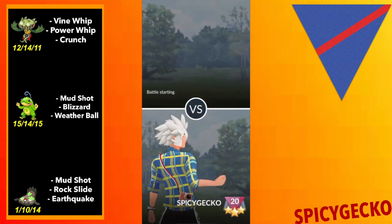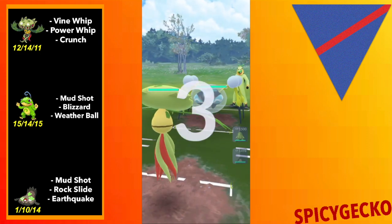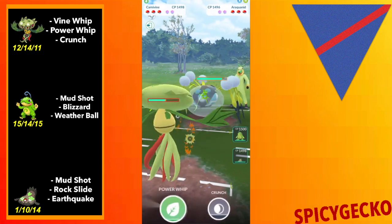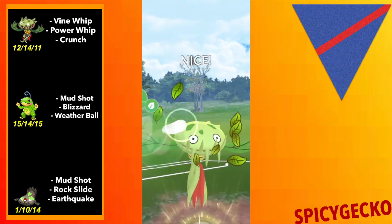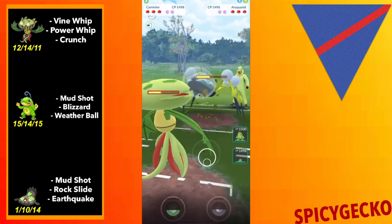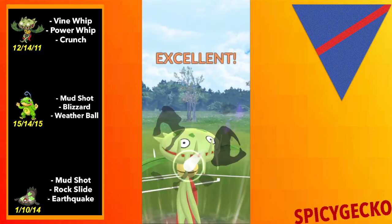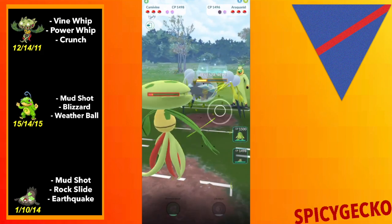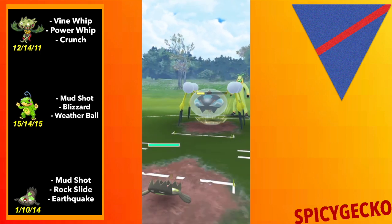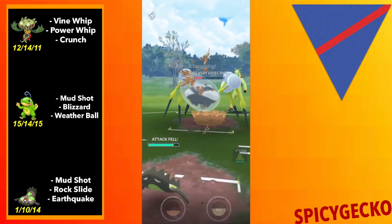Carnivine does pretty well against rock types too, depending on the matchup. The Carnivine versus Bastiodon matchup isn't too bad, but this lead is horrible. My backline has basically no play against Rrak, though G-Fisk does have some play — it's very IV-dependent. I decided it was best to just keep in Carnivine.